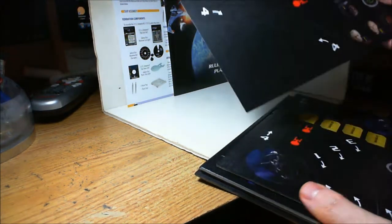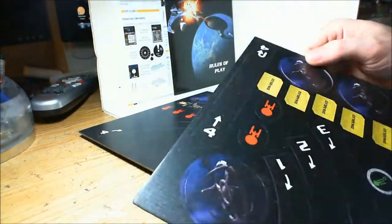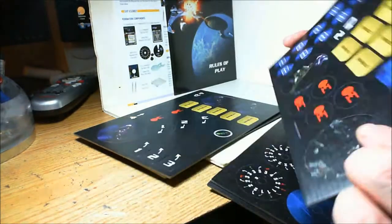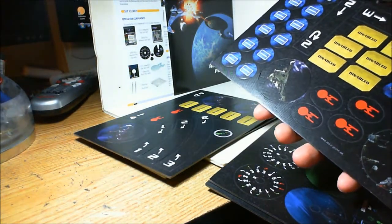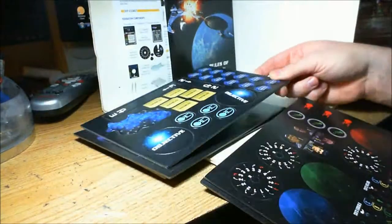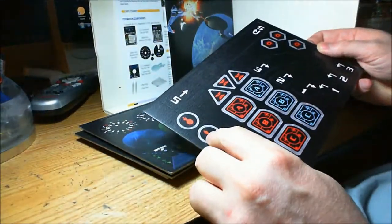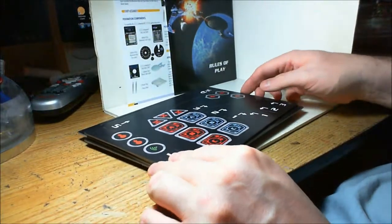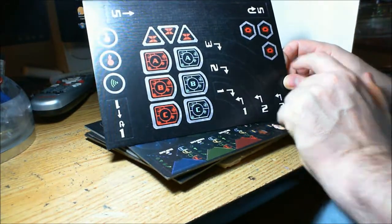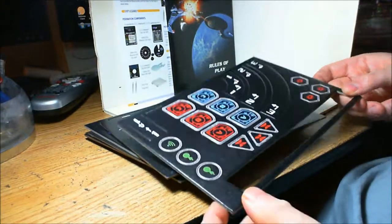Then we've got five big pages of tokens and all the maneuvering dials. These are objective markers — they actually have a picture of DS9 on them, which is kind of cool. There are evade tokens, mission tokens which you use in a lot of the missions, damaged ship tokens, cloaked mines tokens, objective markers, maneuvering dials, ship cards, cloaked tokens, and target locks. There are also critical hit tokens — supposedly when you have a critical hit, you're supposed to put one of these on or next to the ship, but I've never actually seen anyone use those.